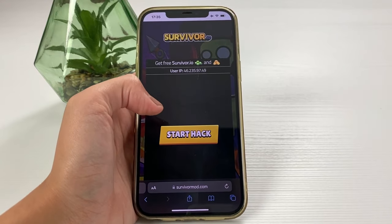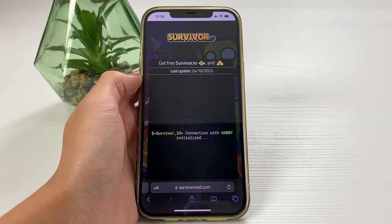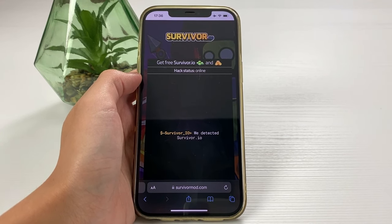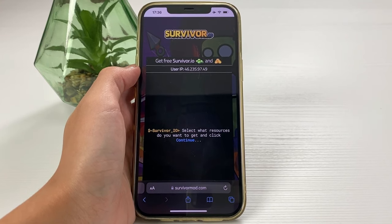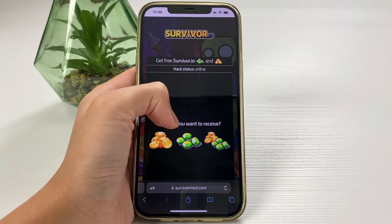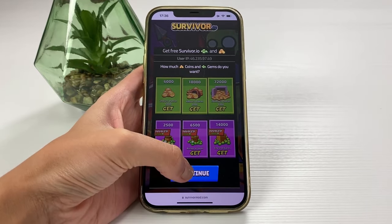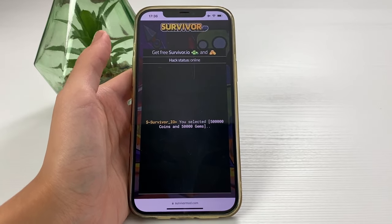So what do we do here? We tap on Start Hack, and then we can see it loading. It will start finding the Survivor.io app on your phone, and once it does, it will connect to it. As you can see, it has detected the Survivor.io app on my mobile phone. Then it says we need to select the resources we want to get and click Continue. It asks what I want to receive — just coins, gems, or coins and gems. Of course I want to get both of them, so I tap on Continue. Once I'm there, I can choose the amount I want to get, and I'm going to be choosing the highest amount. Then I tap on Continue, and it will start showing me what I've selected and adding it into my app.